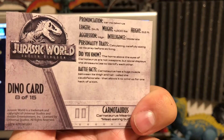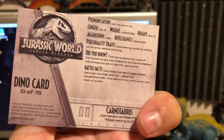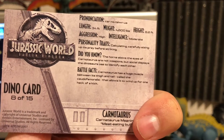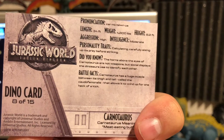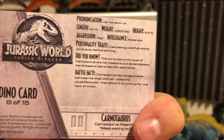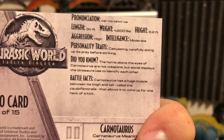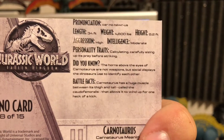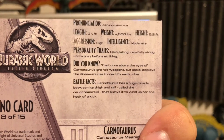Let's make sure it's actually right. It does say Carnotaurus — meaning meat-eating bull. Battle facts: Carnotaurus has a huge muscle between its thigh and tail called the caudofemoralis. That allows it to wind up for one heck of a kick.